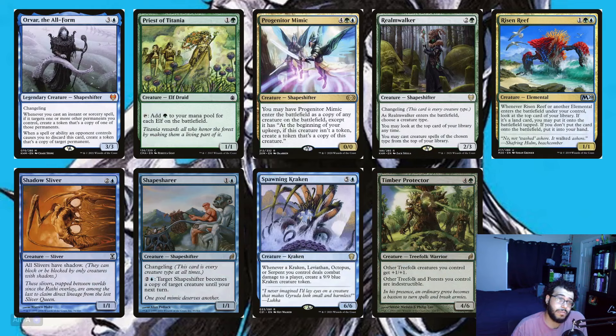Moving on to more creatures — we've got All of Our Design, Rhys the Redeemed, Progenitor Mimic, Willbreaker, Risen Reef, Shadow Sliver, Shapesharer, Spawning Kraken, and Timber Protector. Progenitor Mimic copies things for us. Risen Reef is really sweet because all of our changelings will be any type and it triggers off it. Shadow Sliver makes all our changelings unblockable, and Timber Protector gives indestructible and plus one plus one.